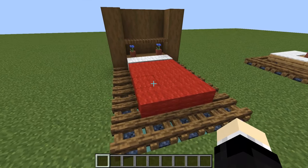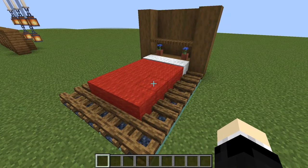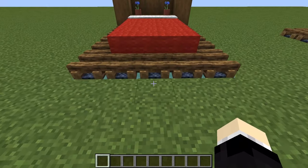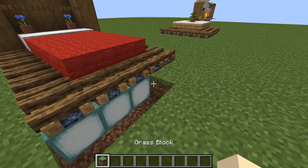This one is my favorite — a platform bed. You can place lighting sources such as jack-o-lanterns or sea lanterns, and it looks really cool.